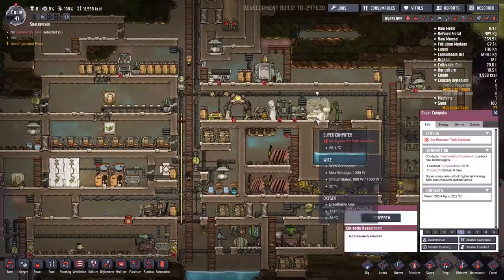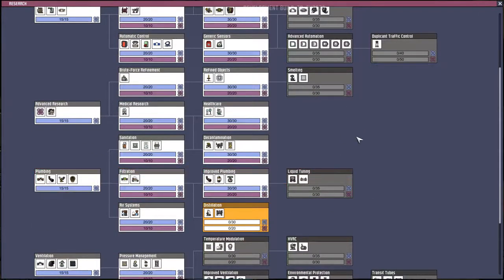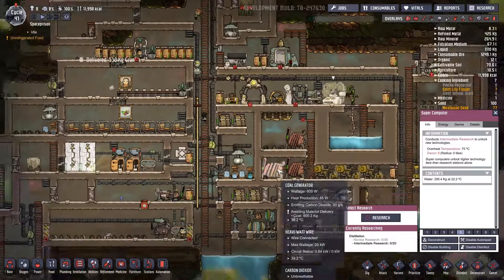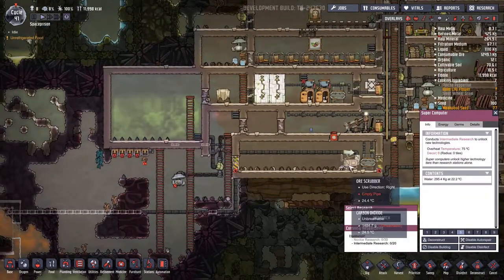So let's start research on distillation. In the meantime, we still have a problem with the lack of chlorine.